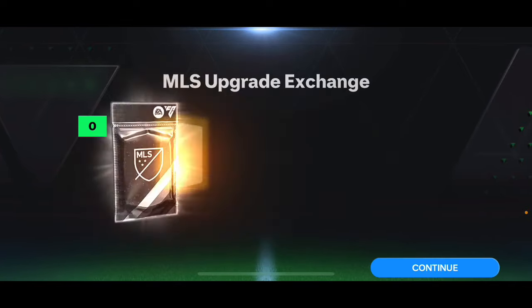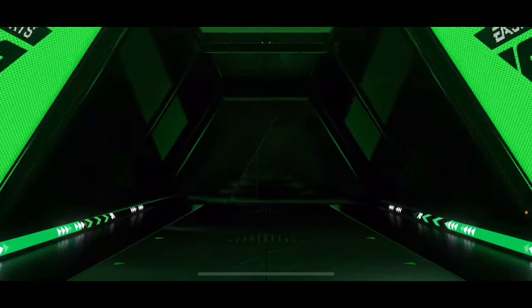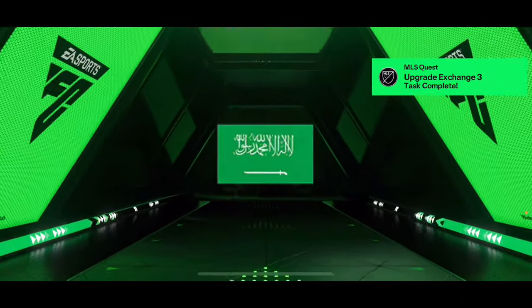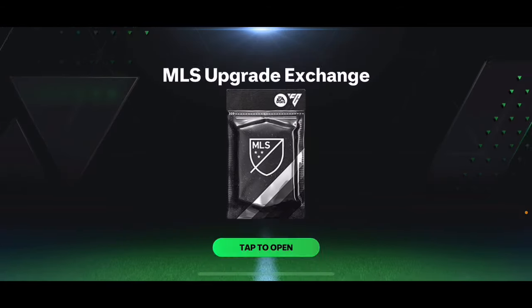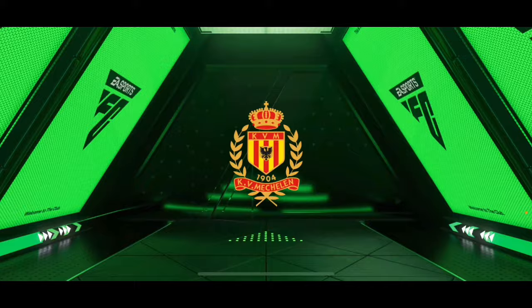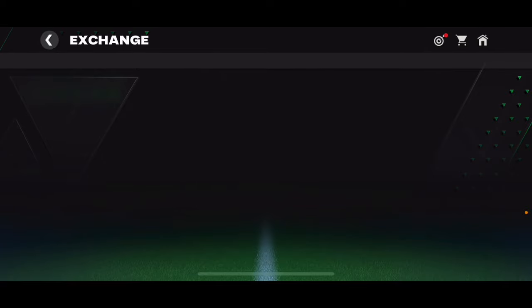Another 85 to 97 overall player pack — we got 85 overall Gallagher. We got another walkout — a normal one. It's a Japanese left winger. I thought it was 90-plus but it's 87 overall Maeda. We've now completed the quest as well. Another normal walkout — a Saudi Arabian striker from Al-Hilal, 89 overall. I'll open one more: a Polish striker or right back, 88 overall Bułka.